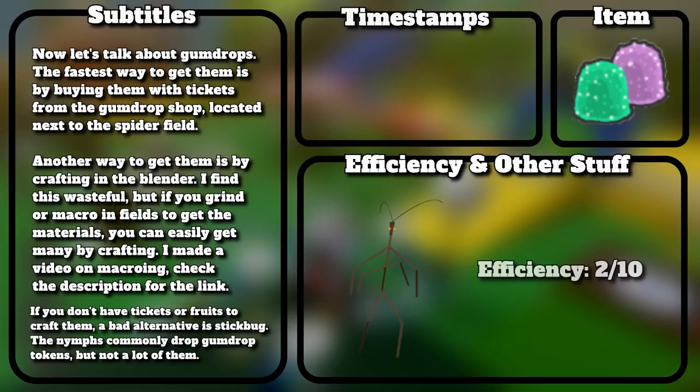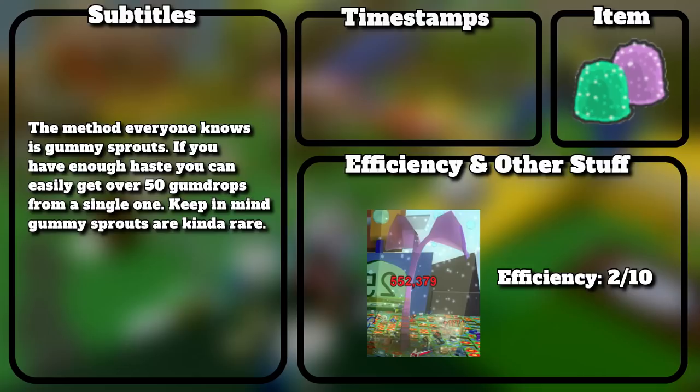If you don't have tickets or fruits to craft them, a bad alternative is stick bug — the nymphs commonly drop gumdrop tokens, but not a lot of them. The method everyone knows is gummy sprouts — if you have enough haste you can easily get over 50 gumdrops from a single one. Keep in mind gummy sprouts are kinda rare.